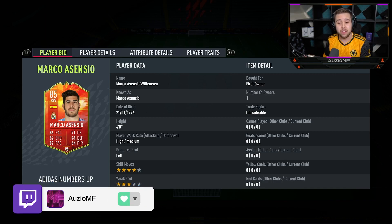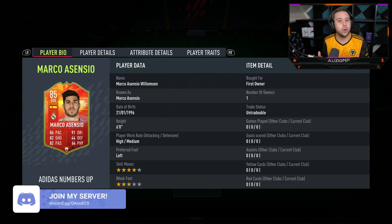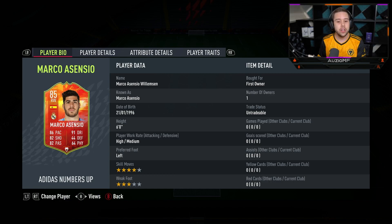Even though he's got a 3-star weak foot, he still has got the 4-star skill moves and his stats with the right chem style look really good. He's got 86 pace, 91 dribbling, 82 shooting, 82 passing, and 64 physicals. Comparing this card to the gold card, we're looking at a plus 4 to pace, a plus 8 to dribbling, a plus 2 to shooting, a plus 1 to passing, a plus 1 to defending, and a plus 2 to physicals.